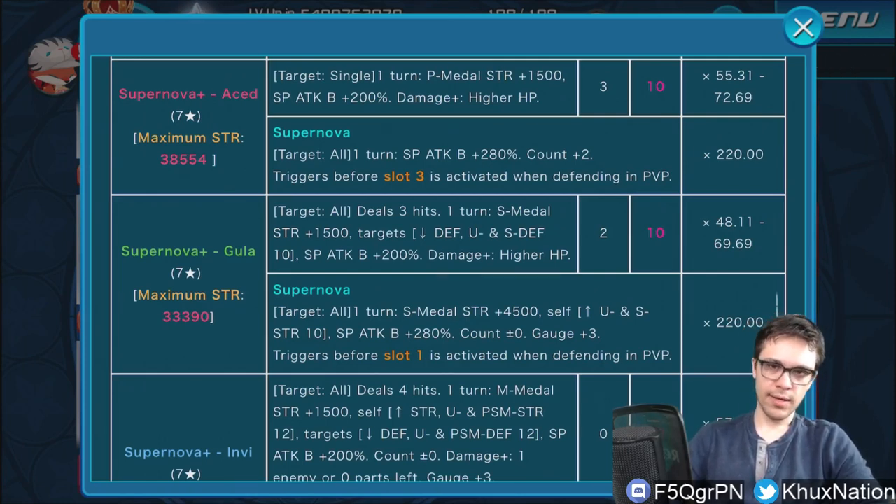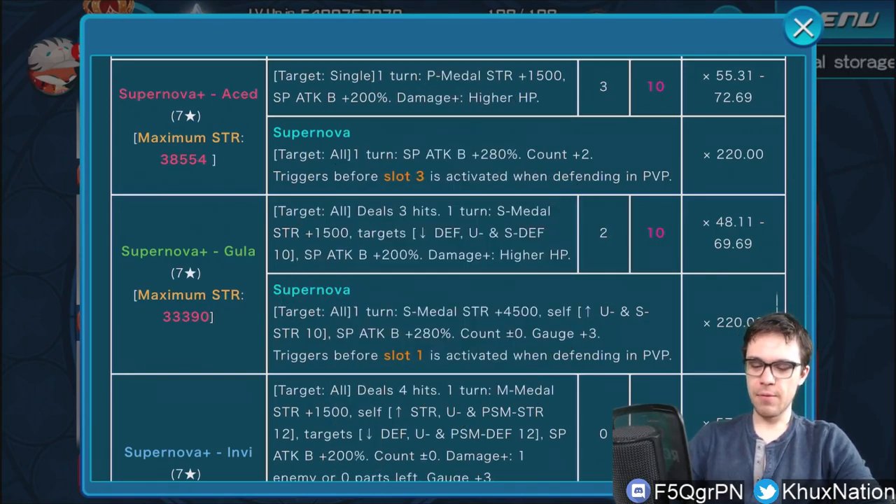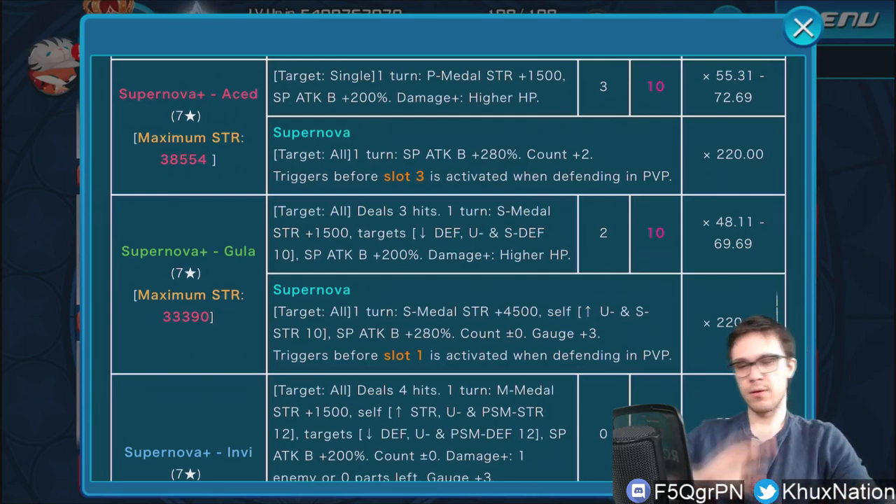In terms of raw strength, Aced is typically associated with just that. The best way to think about him is as a hard-hitting single target version of the Terra metal we got recently. Terra is better than Aced because Terra is AOE whereas Aced is only single target. However, Aced still benefits your entire setup with that 1500 power strength buff for all power metals. So even though he only hits one enemy, he's still buffing your entire keyblade setup — worth noting.